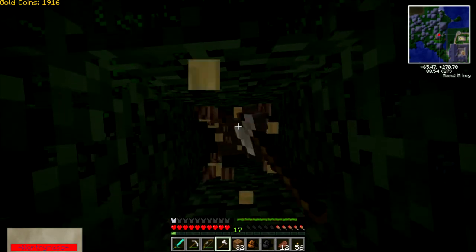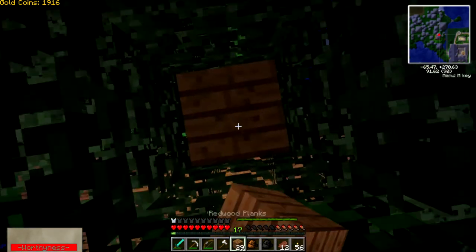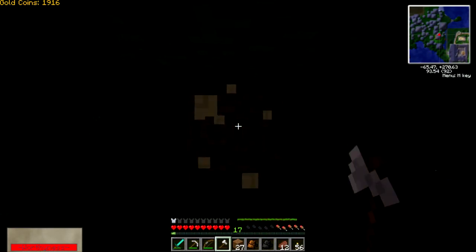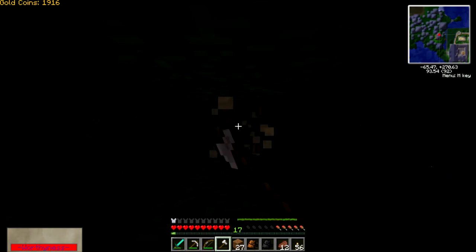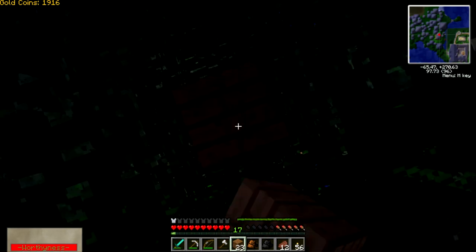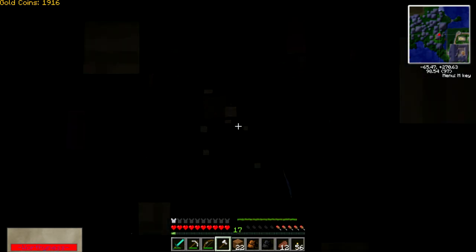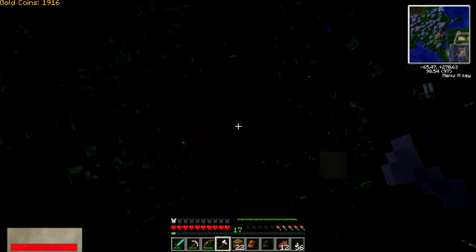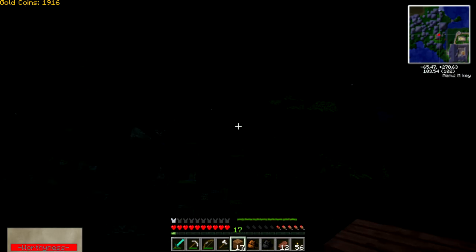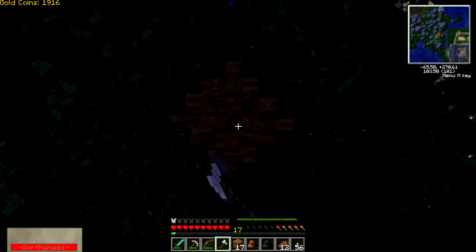I'm just going to go ahead and get rid of this tree quickly, so you may see me climbing up a tree and back down again — but it has to be done because I want to get rid of it, it doesn't look too good. Also I want to go ahead and kill a few mobs, because I want to be able to gain enough coins to get another iron axe at least, and maybe some more armor or a diamond pickaxe. That could be very, very helpful, especially with the whole nether situation — it will be helpful.